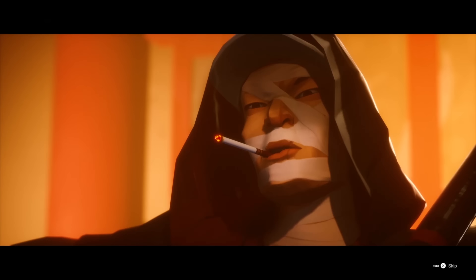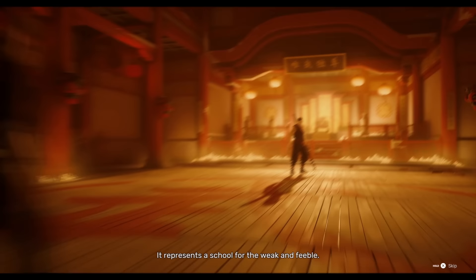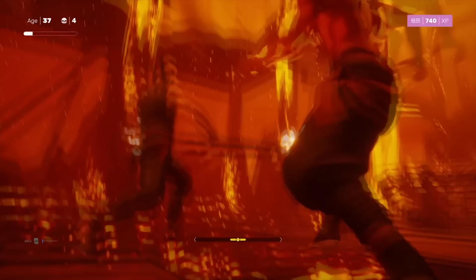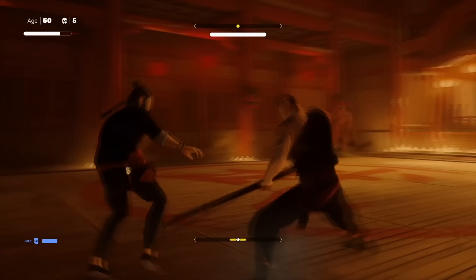Next at number five: all the bosses in Sifu are tough, but for most people the biggest hurdle, at least at the start, is the fighter — Sean — who is the boss of the club, the second boss. This guy can be pretty brutal, but there are a few things you can do to make the fight a little easier. If you can beat this guy without too many deaths, you'll be really well-prepared for the rest of the game, and the lessons you learn to beat him make the future bosses not quite as bad.